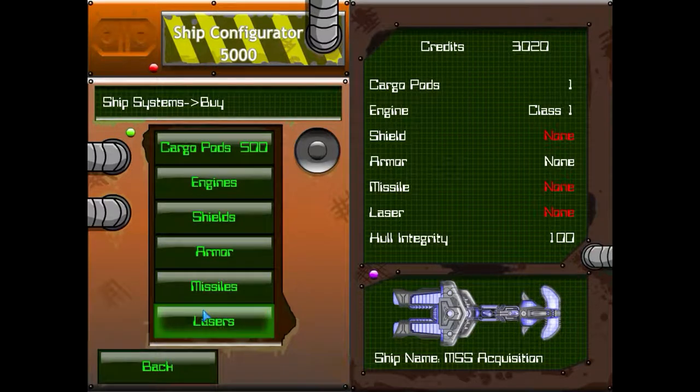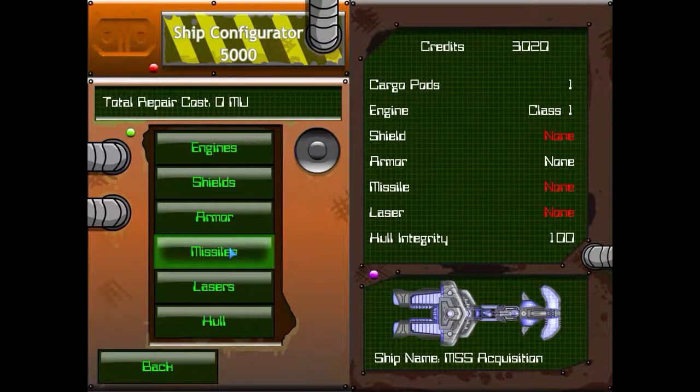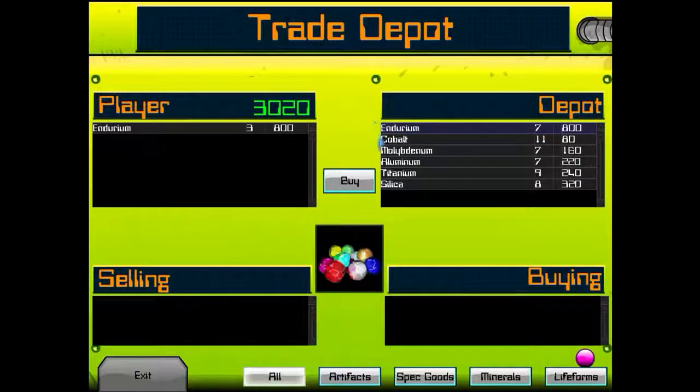So I've got to figure out how to keep running when I'm outside of the system. Let me experiment. I can't buy anything. Let's jump back out here. We'll buy a little bit more Endurium — we'll just do one more.